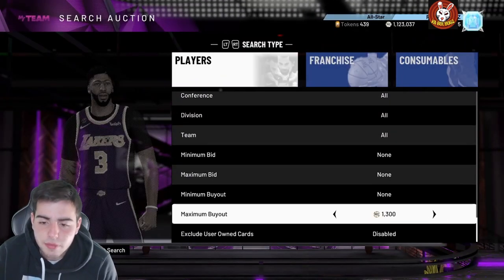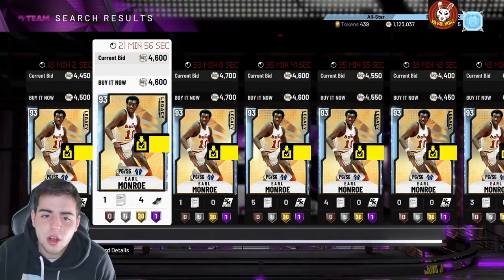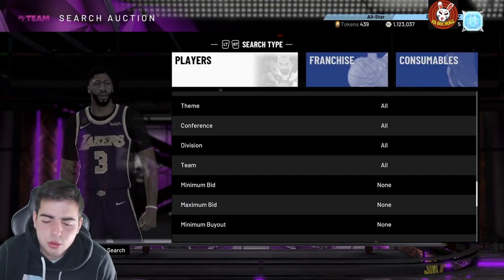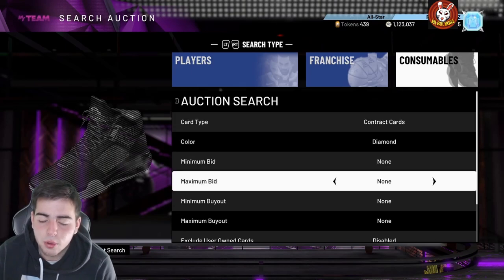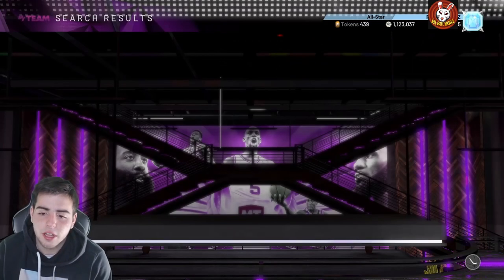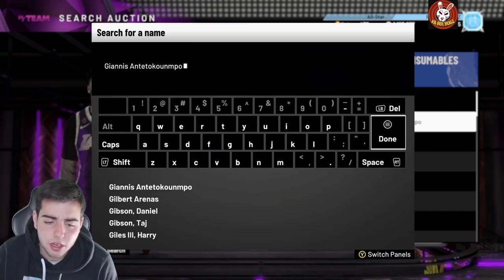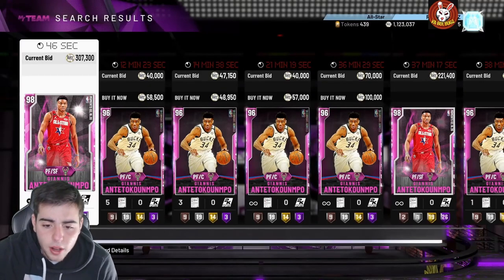The diamond contract filter is pretty good. Diamond contracts are going to be key because they're in the challenges, so everyone's gonna get them and people are gonna put them up for snipes around 6-7k — you're gonna make a ton of MT that way. You can also throw those contracts on your opal or pink diamond cards. I'd recommend setting your filter to around 10.5k to see if stuff pops up. Some cards you also want to pay attention to — oh my god, 307k?! What?!